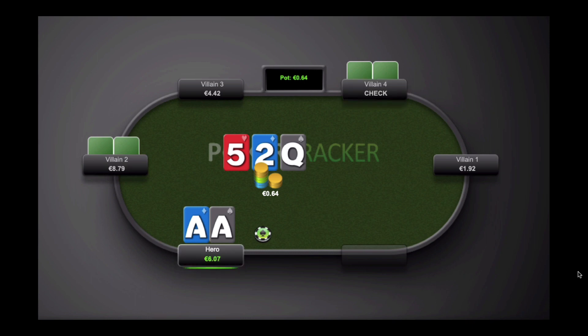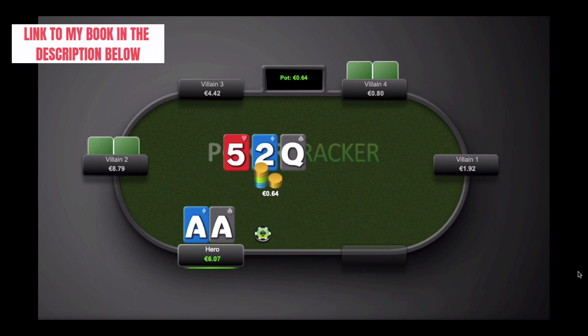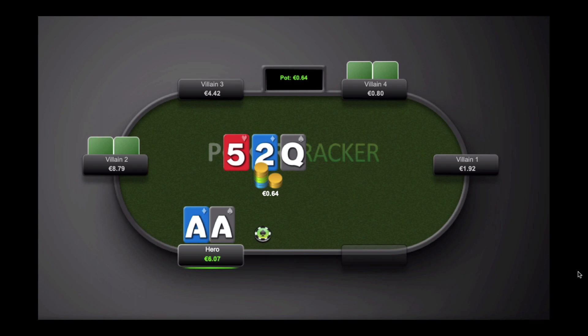Villain2 checks right away, Villain4 checks, so it's on us on the button with pocket aces. If you've read any of my books or watched these videos, I am 100% betting here. Slow playing is a very poor decision in a spot like this against two players. We're playing low stakes poker where players just love to call, so you want to bet for value. We are in a clear value betting situation.